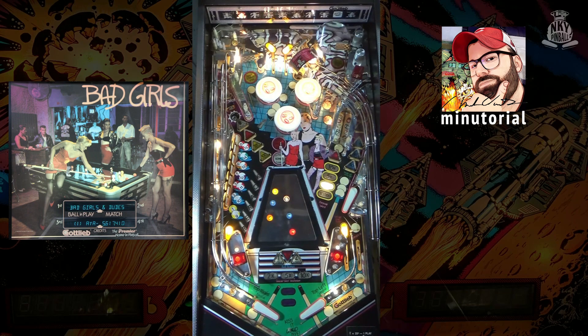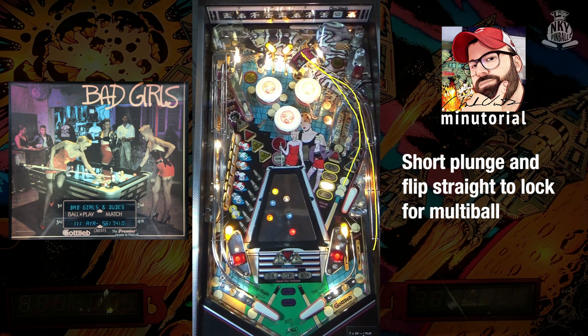Let's keep it weird with some Bad Girls pinball. Off the bat, when you plunge you'll go up to the top lanes, or you can short plunge and have it drop short of the top lanes, come back down to the upper flipper, and have an opportunity to shoot straight into the lock for multi-ball right off the plunge.